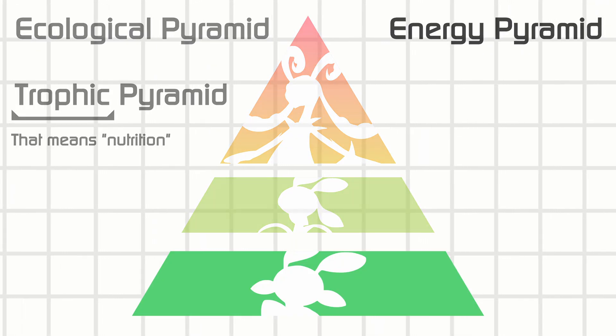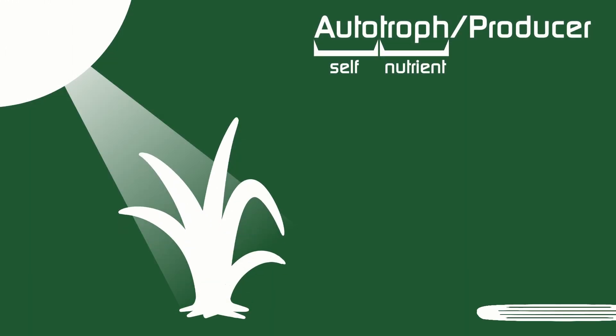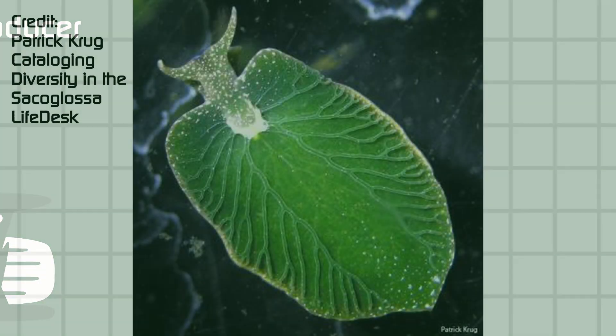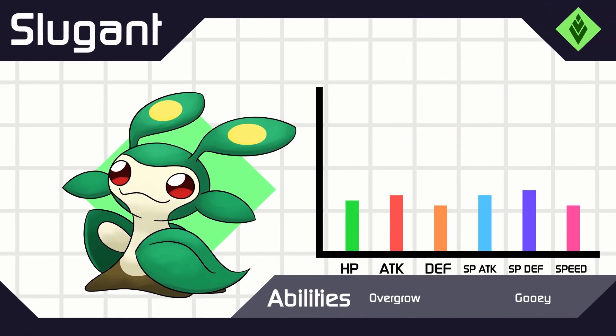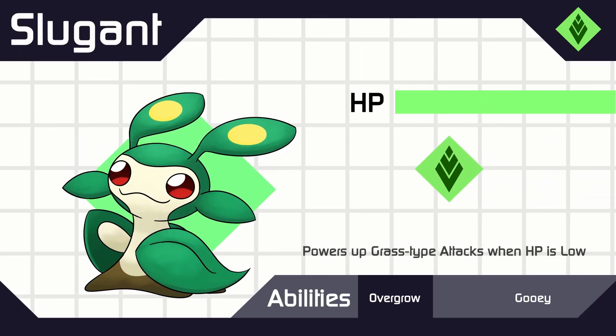Moving on, you first start off with a Producer, also called an Autotroph — who makes biomass out of stuff that isn't biological, like sunlight or chemical vents. Sluggant is specifically based off of the Elysia chlorotica, a slug that doesn't start off as a Producer, but they become a Producer as they use the algae they eat to photosynthesize by themselves.